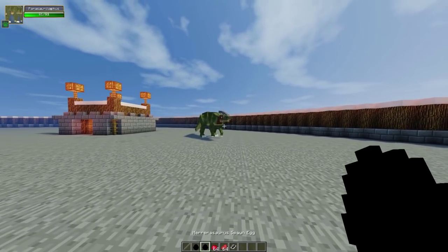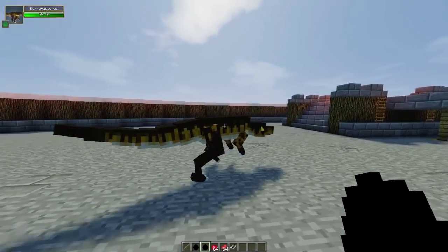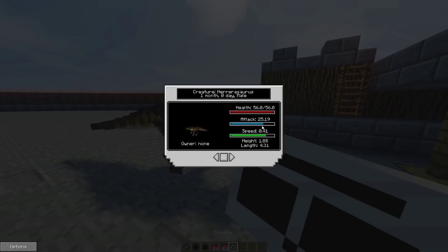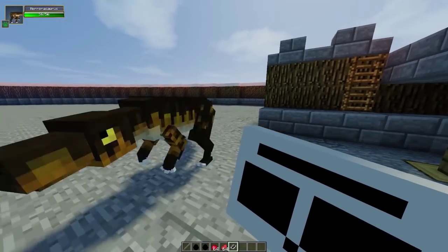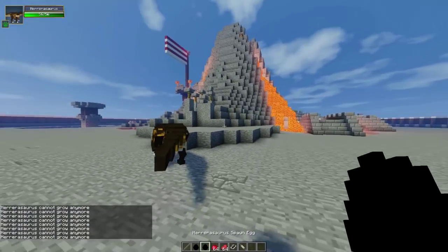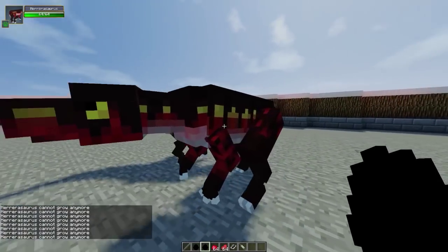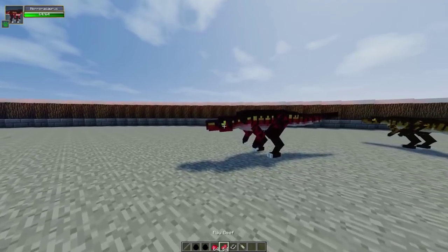Now if we go ahead and spawn down the opponent, the Herrerasaurus — this guy is a beast. This is a smaller adult at 51 health, with 25 attack and 0.4 speed. The speed is similar to the Parasaurolophus, but the attack is not even close because it's a different size adult. Here's a 64 health one versus an 81 — I think that could work.